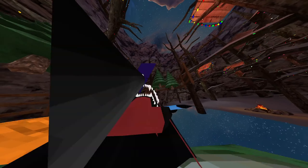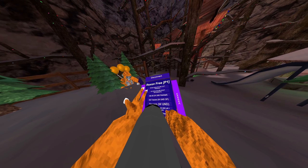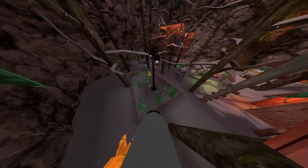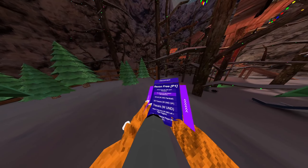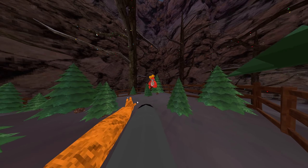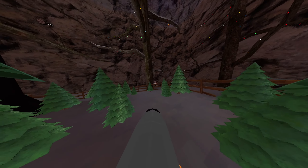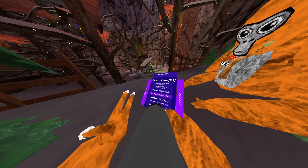Make sure to use platform so you don't fall when using no clip. Then we have fly monkey — you fly with your right secondary which is B. Wherever your head goes, you go. It's very fast so be careful. Kill all — we're here in the paintball lobby. I'm just going to use it, it kills everyone. You don't even need to take the gun out, it just breaks their balloons just like that.